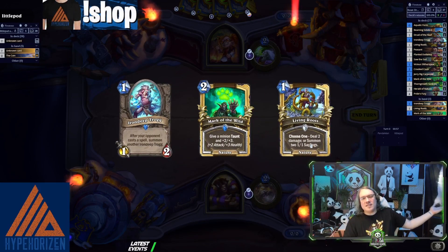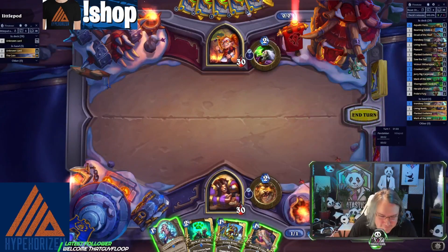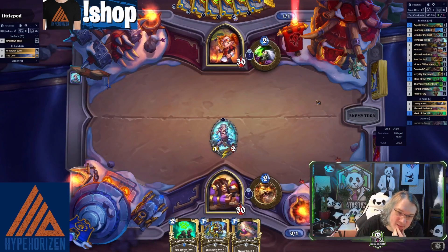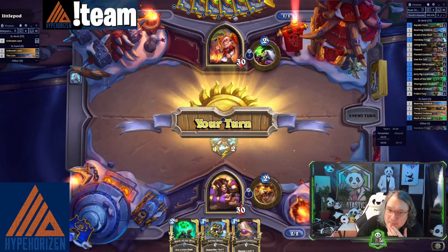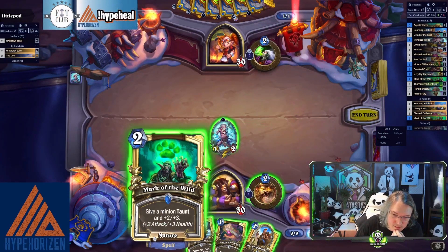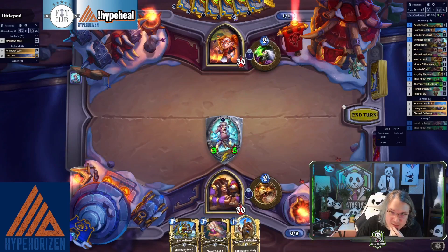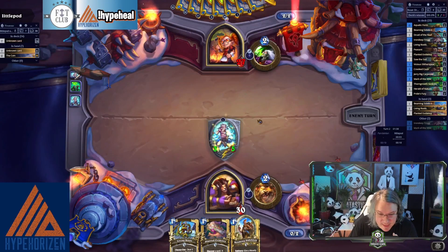You need to kill this turn buddy — you've got cards, you can do it. You need to kill it this turn; I'm gonna Mark of the Wild next turn and make it big and fat and juicy if you don't. You failed yourself, sir. I think we just do this — it's fine. We just made it so hard to kill that any spell he casts now is just gonna give me more minions. It's just sick.